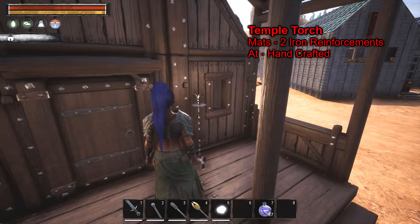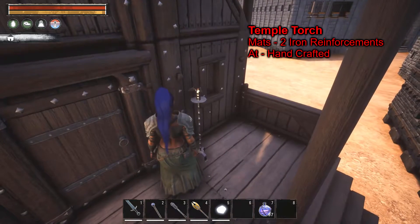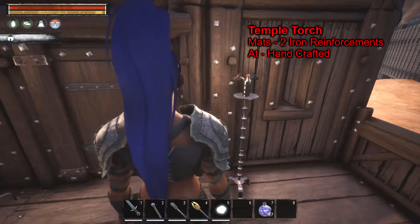One of the Felgarth faction's lights is the Temple Torch. It's more of an indoor torch, but I put it outside. As you can see, it's kind of a basic candle design — nothing too fancy.